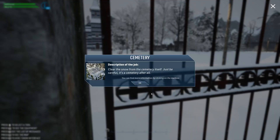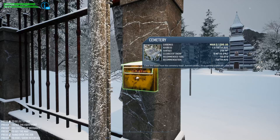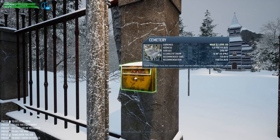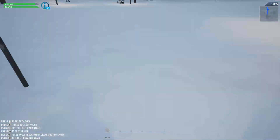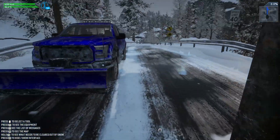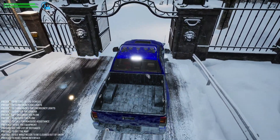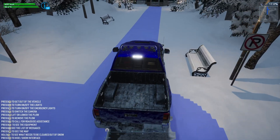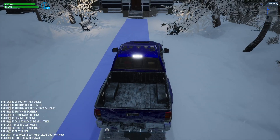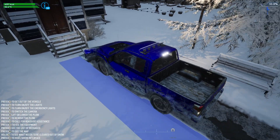Let's open up the gate and clear the snow from the cemetery — just be careful, it's a cemetery after all. Am I going to be haunted by ghosts? This one can pay up to 1200 bucks, has 256 meters squared, and recommends the little tractor. But can we bring the truck into the property? Oh, I think we can — this is like a cheat code again.